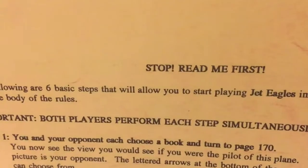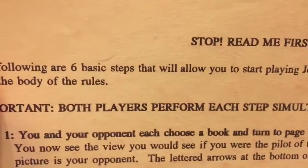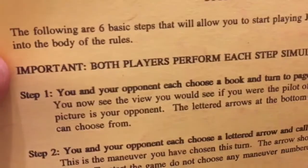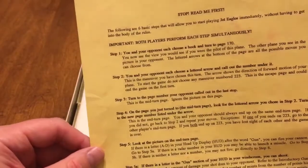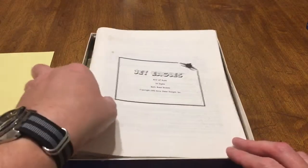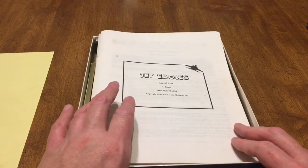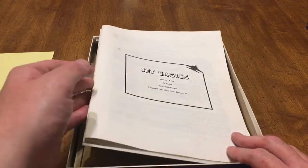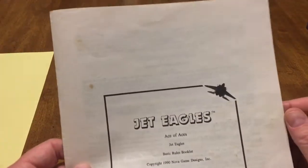So here we go, let's look and see what we've got. It says 'Read me first.' The following are six basic steps that will allow you to start playing Jet Eagles immediately without having to get into the body of the rules. I do believe this is just the introductory play — how you would play it in the introductory levels of the Handy Rotary Series or the Powerhouse Series, just with the two games. The other rules add a lot. This is the basic rules.